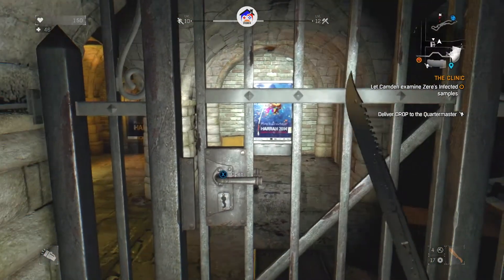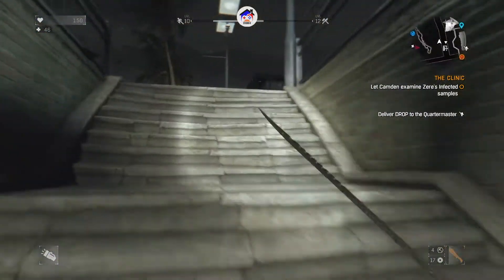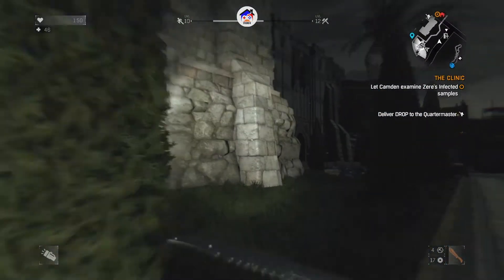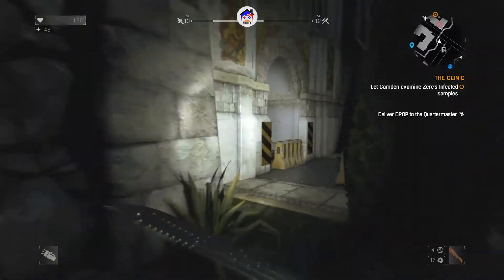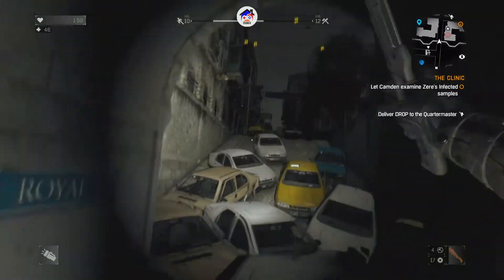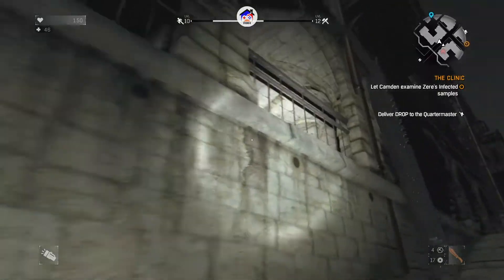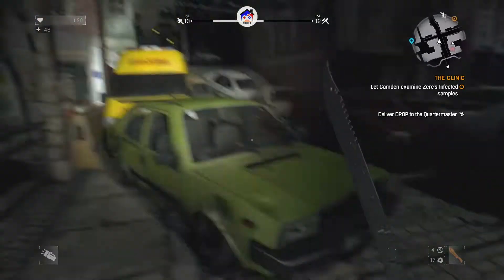Welcome back to the channel and another episode of Dying Light. Before we head out and start doing missions, I want to make sure I reach a safe zone before any zombie notices me. We are in the middle of the night, so things are very dangerous. If you didn't see the last video, I went basically trying to save Jay.